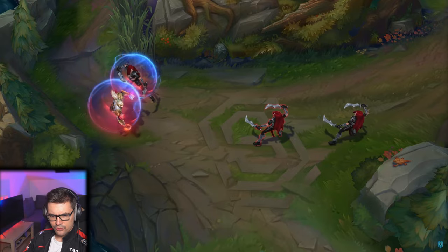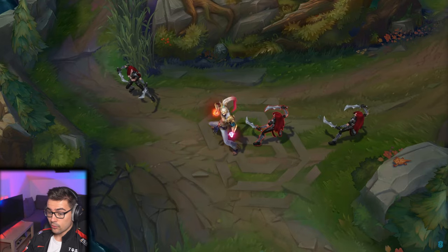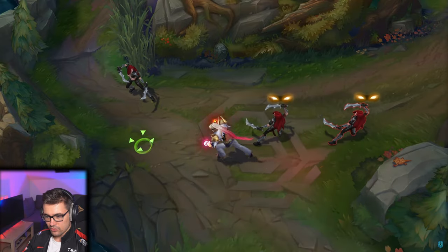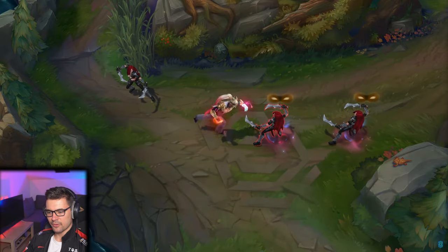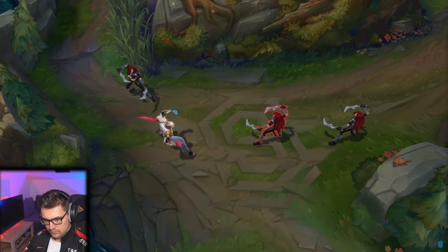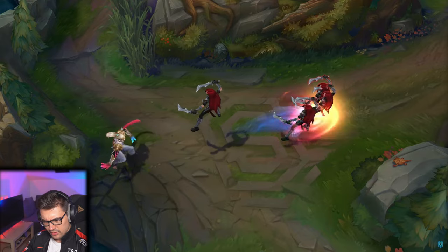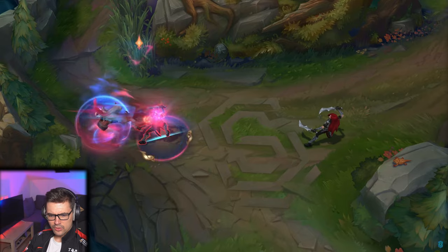The max range Q looks pretty good, as does the W. Overall I can't complain — the animations, colors, and particles are all high quality. The auto attacks are good, the E uses the T1 emblem as expected, and the slow looks fine. There's probably a T1 icon or emblem somewhere in the ability animations.